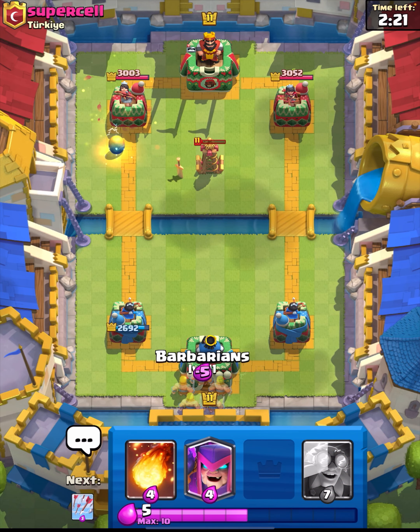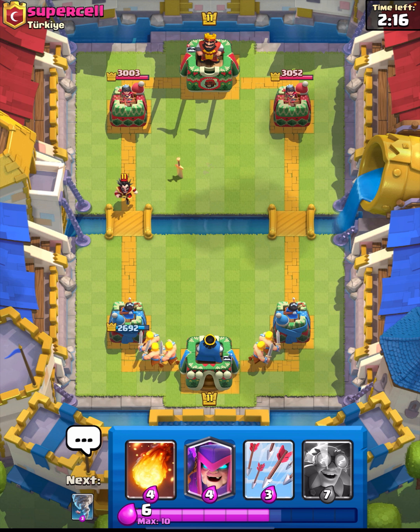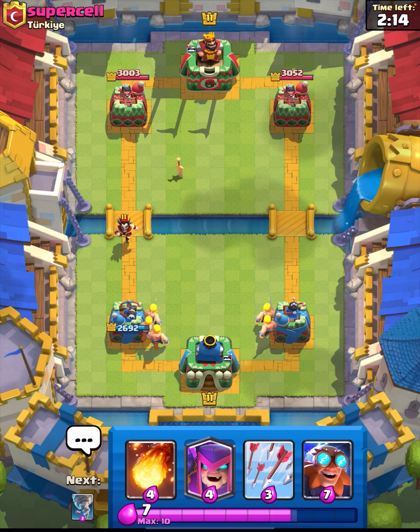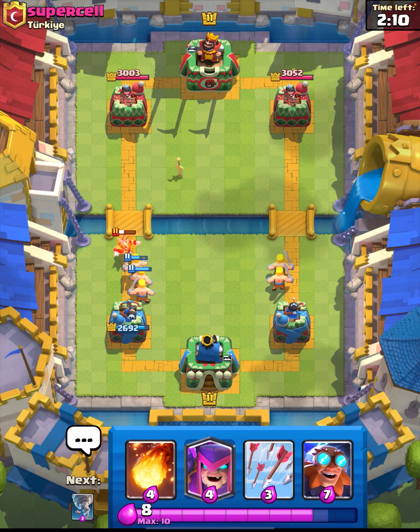We're just going to split the barbs in the back — kind of our best play here. This should take care of that Electro Wizard, hopefully they can get in front of the tower. Nice, they do — lovely, really nice for us.